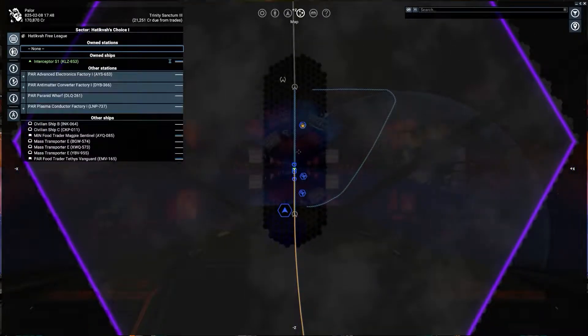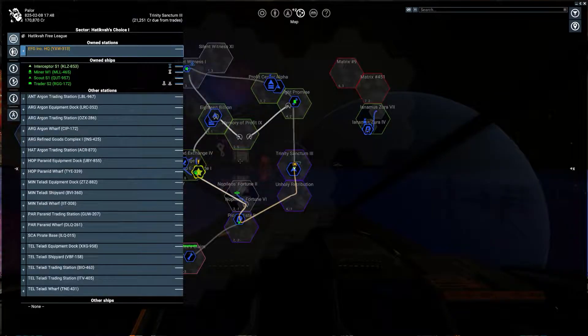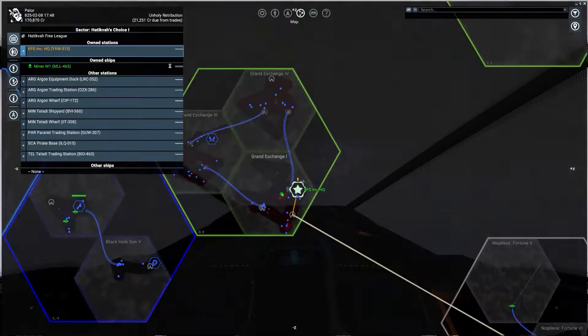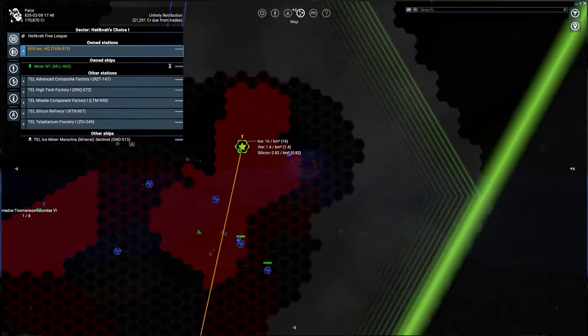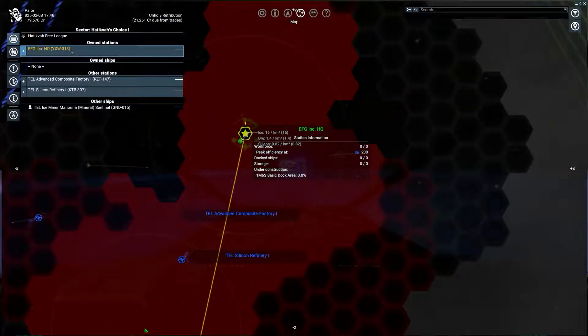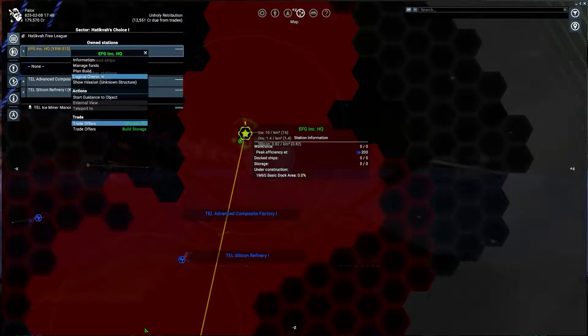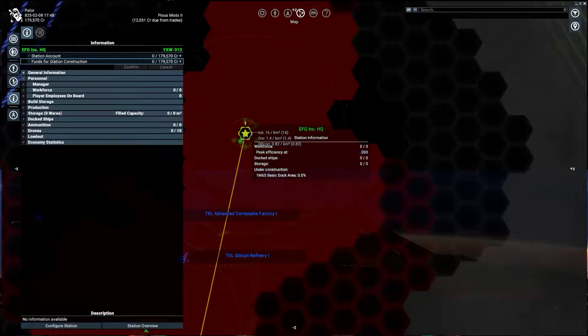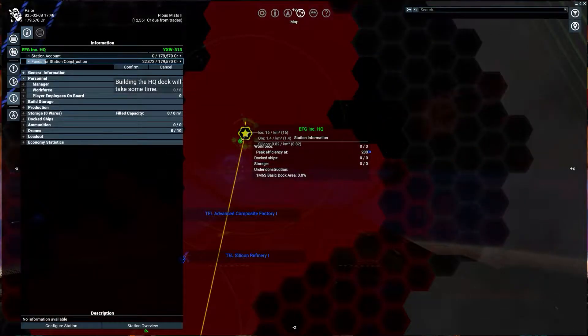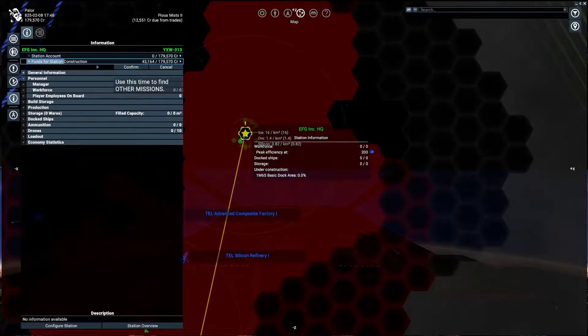The next thing you have to do is put funds into the space station. These funds are generally used by the manager to operate the station, but because there's no basic dock yet, the game has taken this into account and will allow it to be built without one. Right-click the station again and select 'manage funds.' We want to give it funds for station construction. I don't have too much right now, but I'm going to give it roughly 50,000 credits and hit confirm.